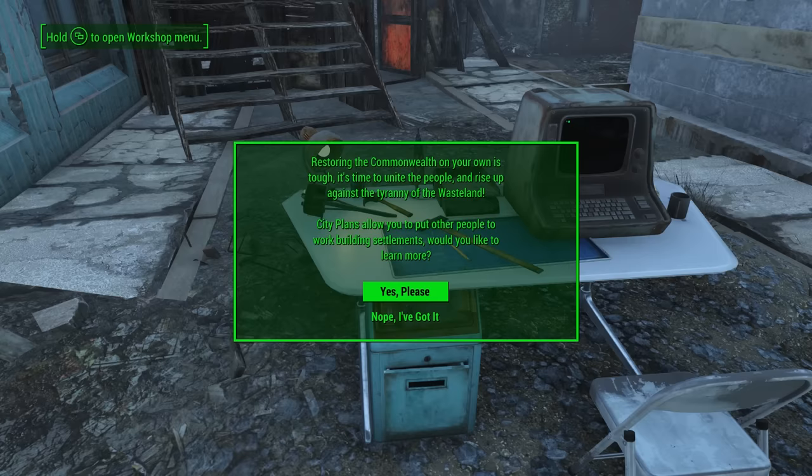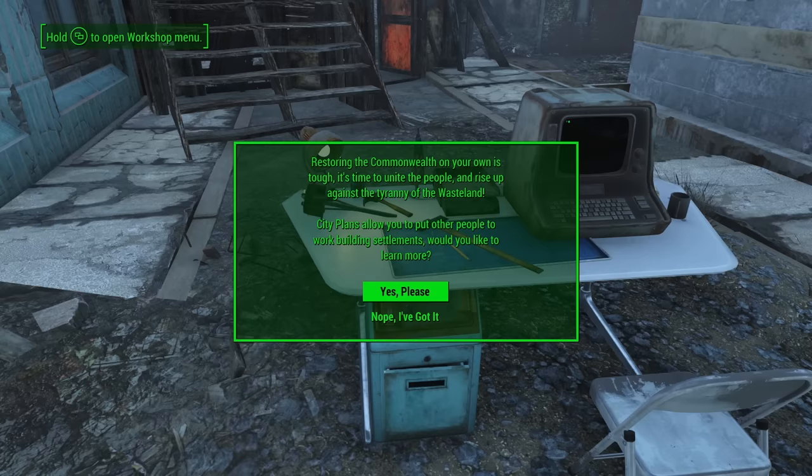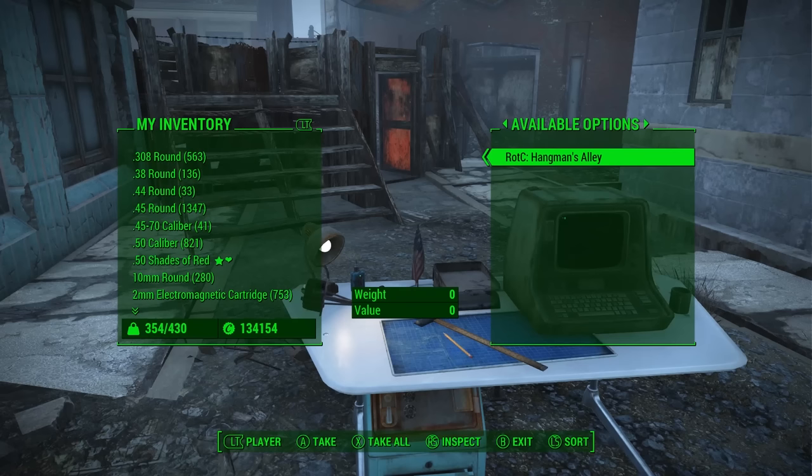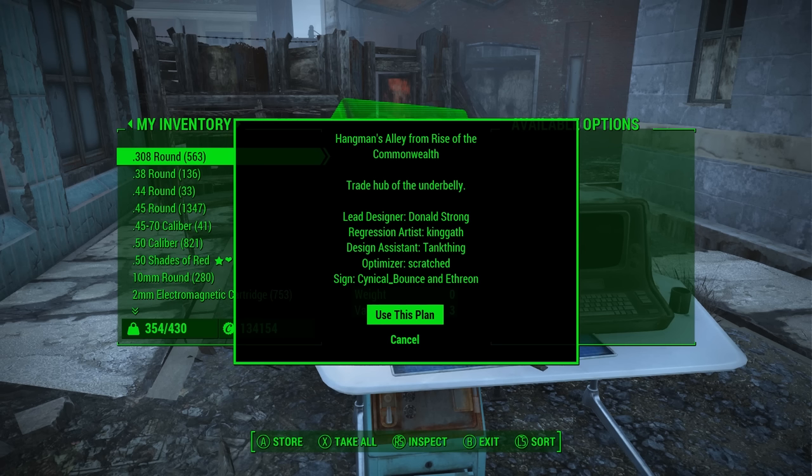Since you're watching this video, you can go ahead and skip the in-game prompt. So the first thing you're going to want to do is go to select city plan and this will prompt you with the container listing all of the city plans that are available. Now the ones that are part of Rise of the Commonwealth and the 3-in-1 will be prefixed with ROTC. If you have any community ones, those will also show up in this list and you can choose which one you want.